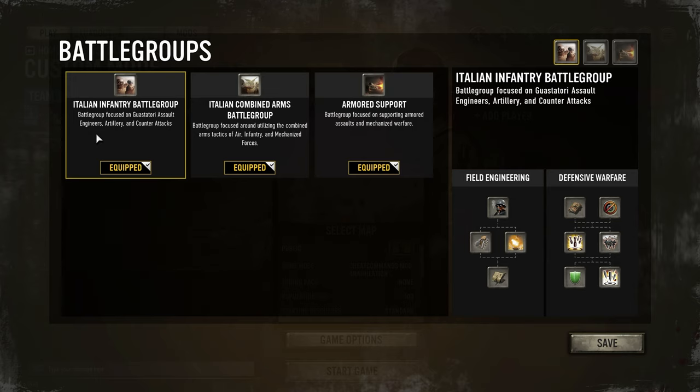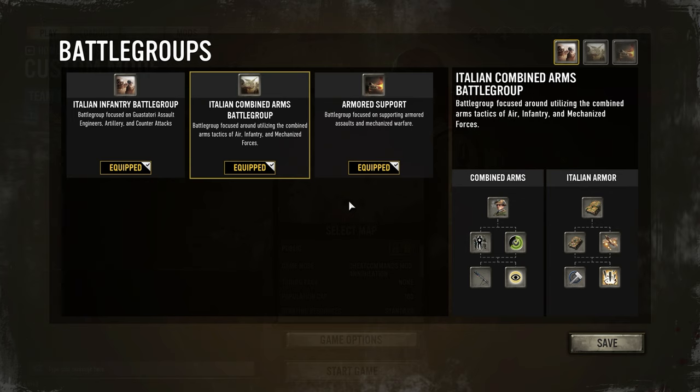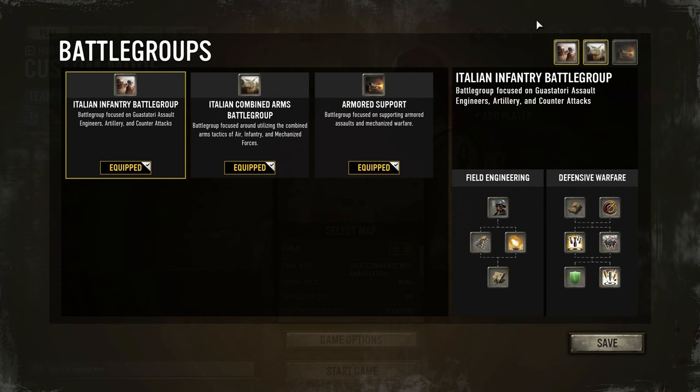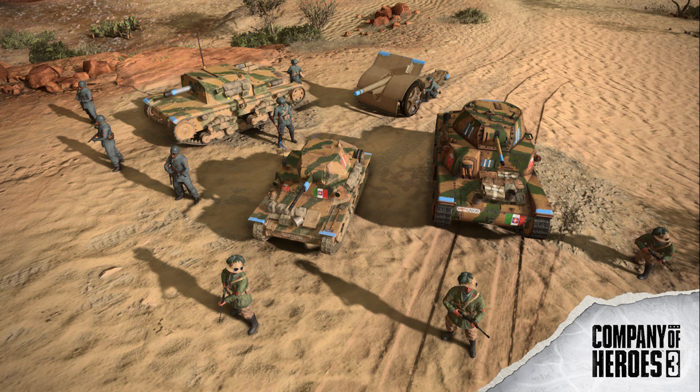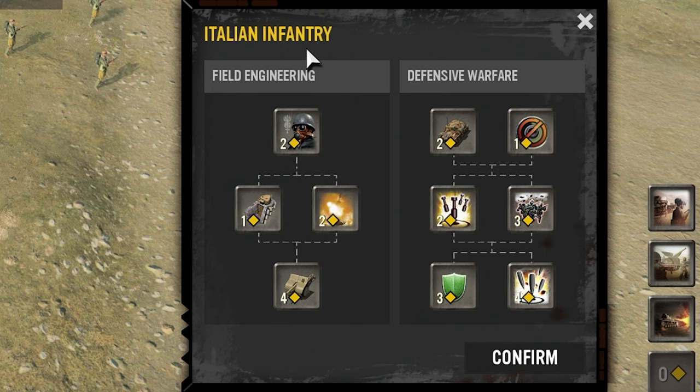Hello everyone, this is GrayShot17 and today I'm going over a battle group. There are 12 in Company of Heroes 3 and I hope to tackle each and every one of them and go over the strengths and weaknesses for each battle group. To start off, let's go with the Italian Infantry, part of the Africa Corps. I will say it's funny giving the Italians probably the best battle group in the entire game in my opinion. Let's get to it.